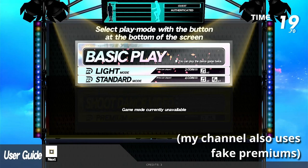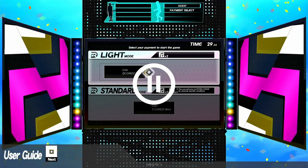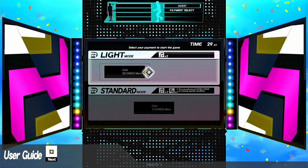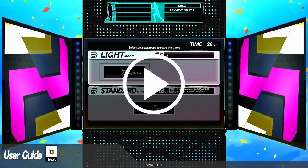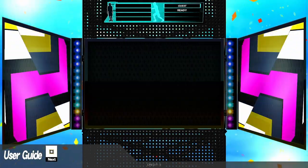Press Start again and you'll see another user interface flaw of this game. This is the last page before you enter the game — here's where you select between Light Mode or Standard Mode. One very important thing: you need to press left. In order to toggle between these two options, you have to press left first. I've seen actual humans leaving free credits inside the machine because they don't know how to progress from here. If you don't select anything before the timer runs out, everything ends and you'll return to the very first page. So press left so that you can choose the options. For this tutorial, Light Mode will do.